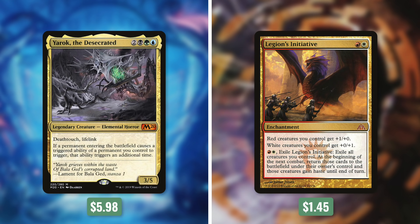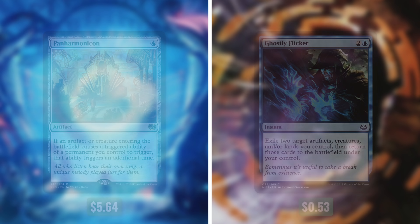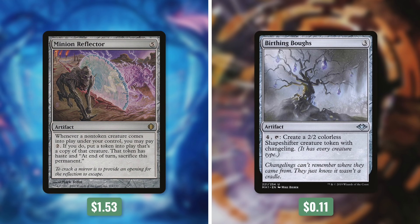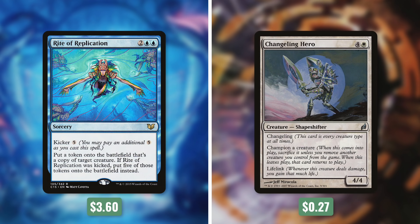First up, let's add in Yark the Desecrated by taking out Legion's Initiative. And then we'll add in Panharmonicon by taking out Ghostly Flicker. Next up, let's add in Flameshadow Conjuring by taking out Displace. And then let's add in Minion Reflector by taking out Birthing Boughs. Next up, we're adding in Deadeye Navigator by taking out Planar Guide. And finally, let's add in Rite of Replication by taking out Changeling Hero.